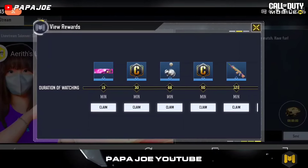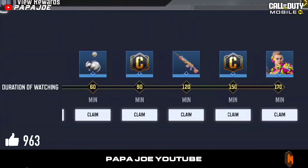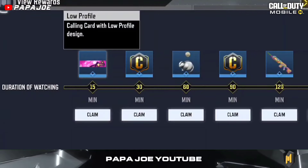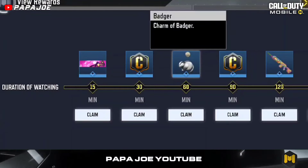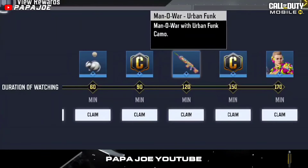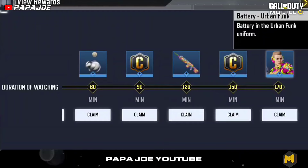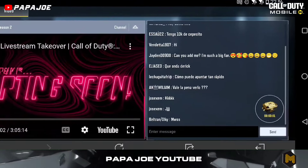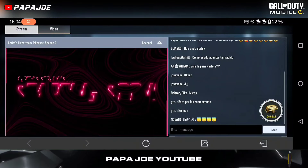If you click on the golden crate at the bottom right, you will see the free rewards you can receive by watching the live stream and reaching the specified milestones. After watching for a total of 170 minutes, you can expect a rare calling card in the Low Profile design, credits, a Badger charm, a rare Man-O-War blueprint in the Urban Funk design, and the Battery character in the Urban Funk uniform.